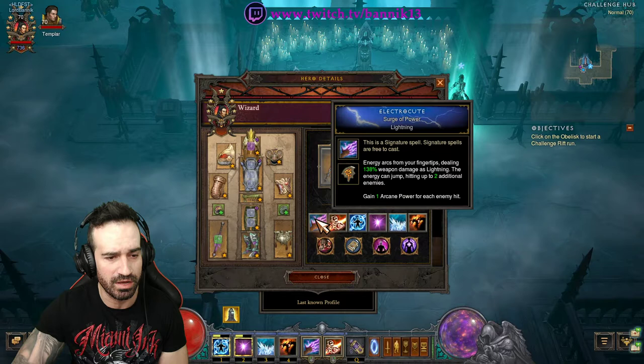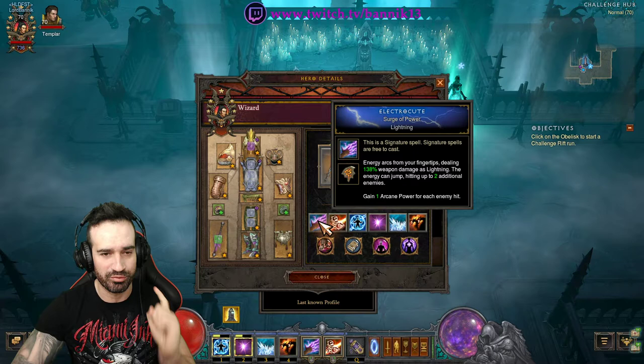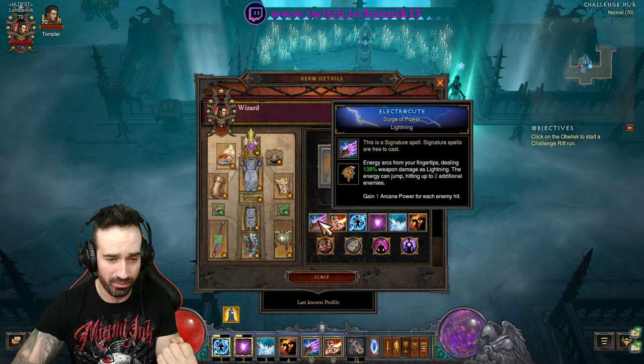We'll go straight into the skills. This is super easy. You can pretty much only use one skill if you want to — just hold down that one button and press it when you see enemies appear. That one skill will kill them. The one button win will definitely work and you'll be able to complete the Challenge Rift.